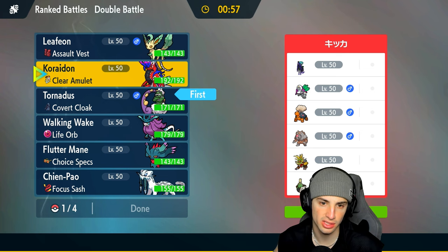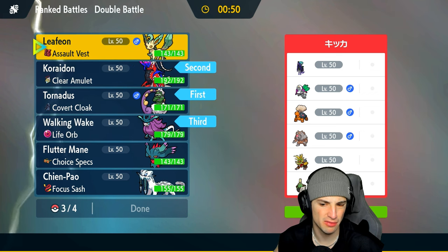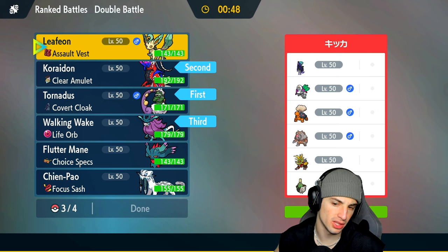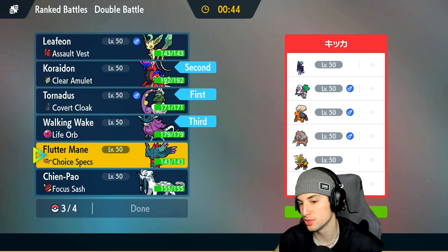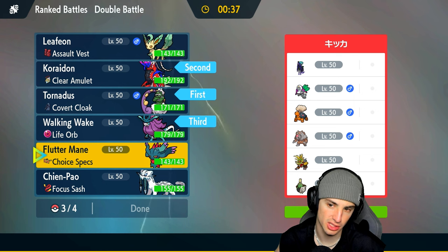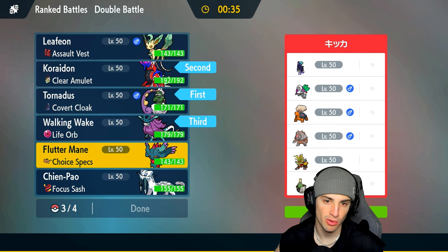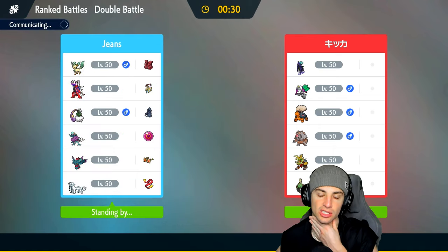I could go into Koraidon for some sun and Collision Course damage. I also like Walking Wake here. I'm debating Leafeon — it could be good or bad. Flutter Mane could be good too, especially with the speed boost from sun. I think we just go into our big time attackers while sun is active — Flutter Mane and Walking Wake.